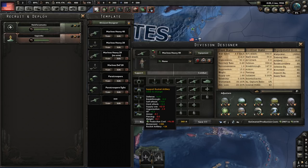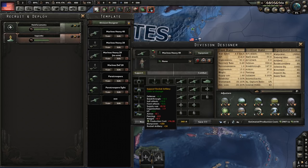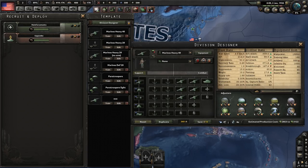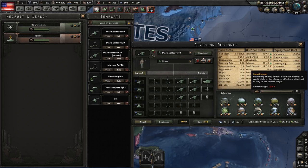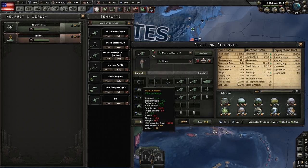For support companies on this template you want: support rocket artillery, recon, engineers, field hospital, and logistics company. The field hospital lets you keep more XP even when taking heavy losses in combat, so eventually your division improves. Rocket artillery is used because it's made to push, while regular artillery is made to defend. I've seen better results with support rocket artillery than the division designer shows, so I still prefer it here.